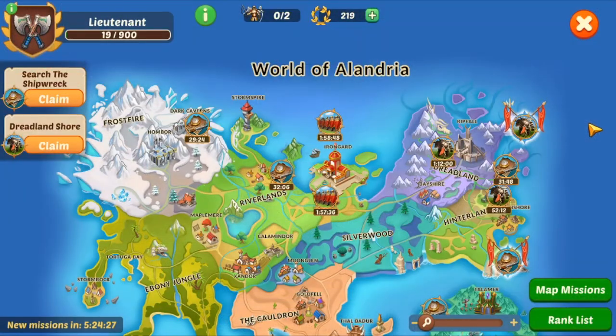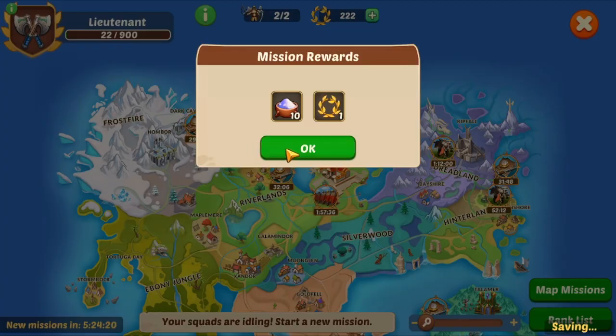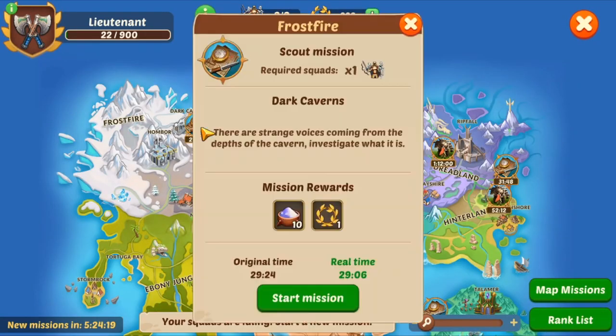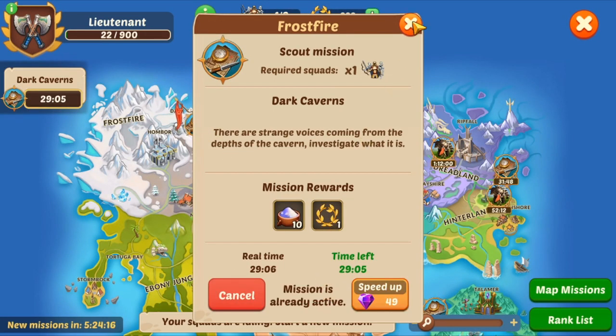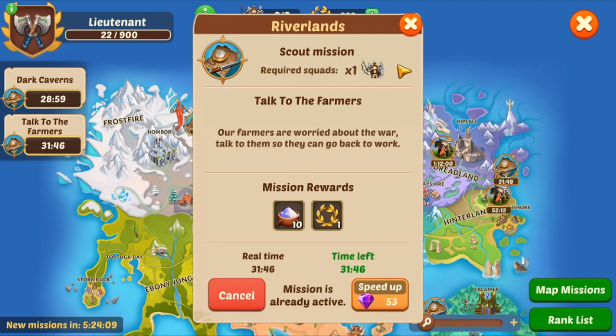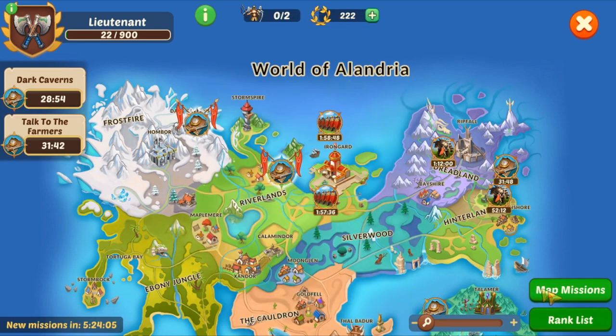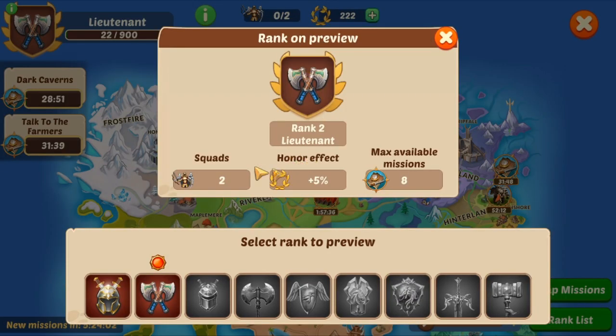I would advise you to go for the lower missions first, like rank 29. Because I'm ranked 2, I'm privileged enough to have two squads. Your rank affects how many squads you can use, which in turn affects the max available missions.